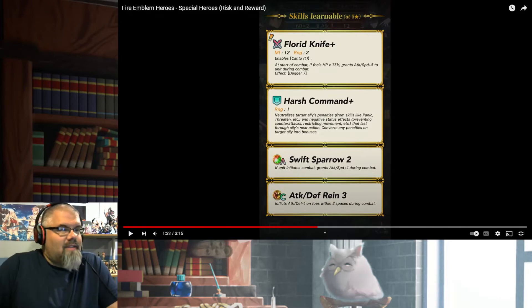It seriously does have Canto in it. The dagger — the demote dagger has Canto built into it, and a Rein skill in the normal pool, along with Swift Sparrow, but we already had that. And a Harsh Command. All of these are in the special heroes pool. That's kind of sick — it has Canto 1, and at start of combat, if foe's HP is greater than or equal to 75%, grants Attack/Speed+5 to unit during combat. And Dagger 7. This unit is kind of nice. Good luck, B — he's all you. Still, not bad.